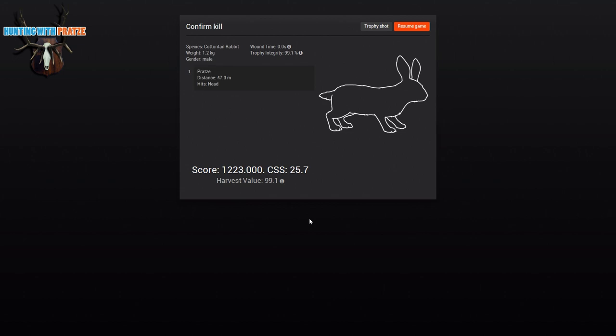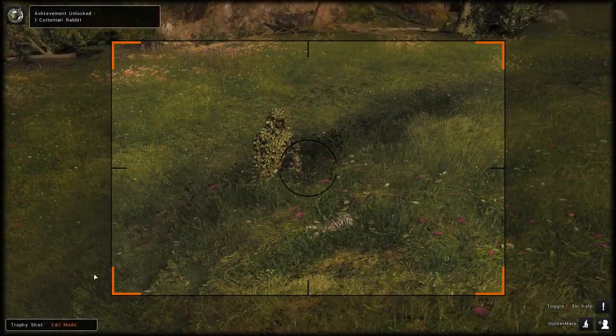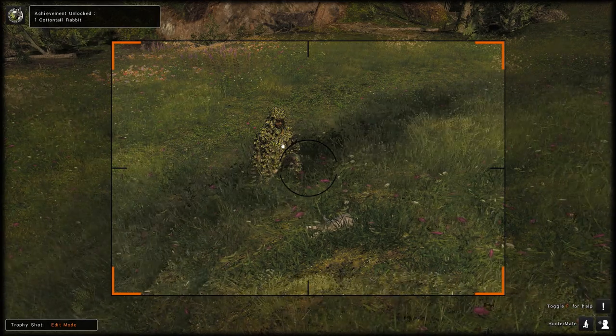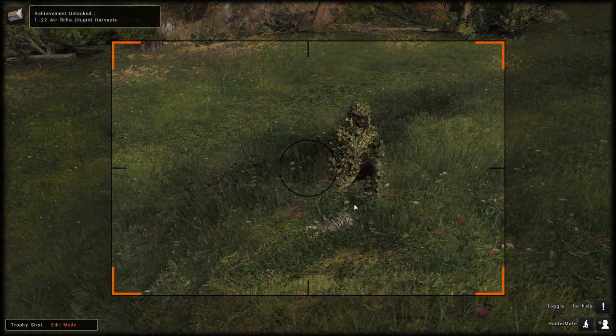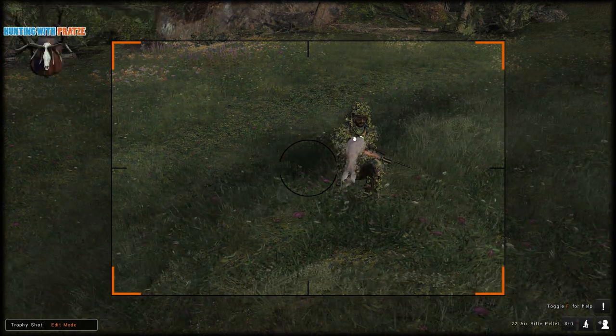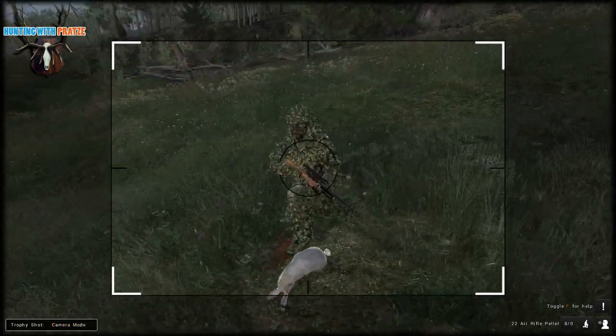It's a male. And of course an instant kill! Let's have a trophy shot. Achievement unlocked — first Cottontail Rabbit, of course, of course! And now of course it starts to rain.